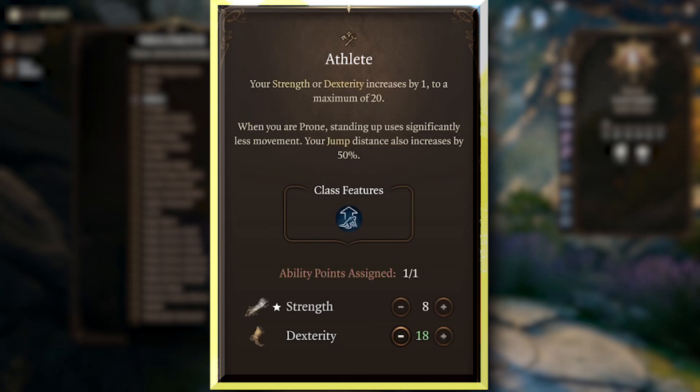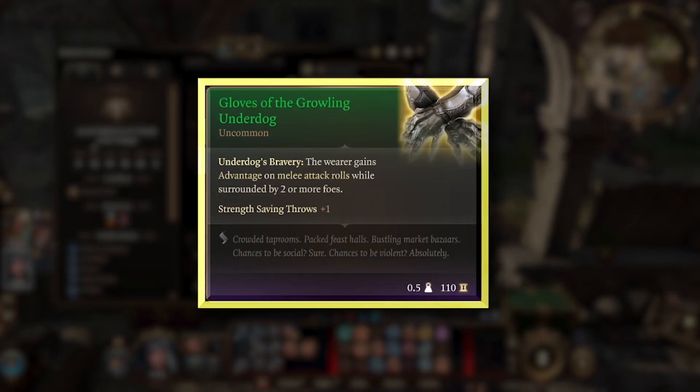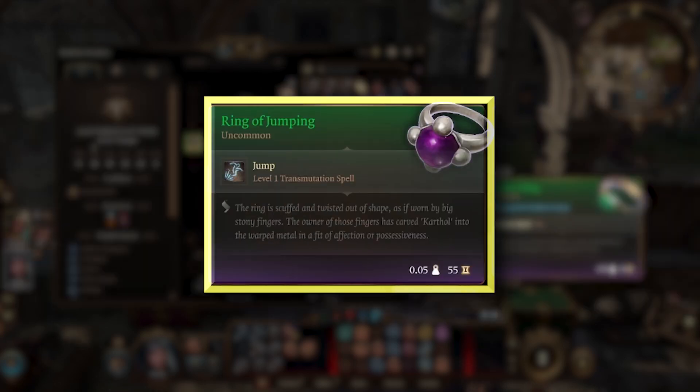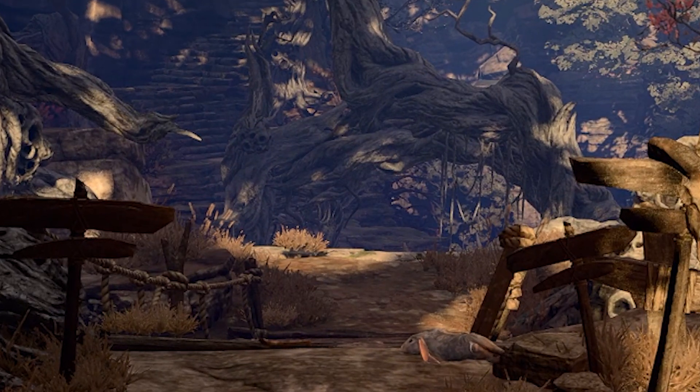Then grab Athlete to increase your Dexterity and unlock Extra Attack at level 5. Cut off Crusher's Ring for extra movement speed and loot the Gloves of the Growling Underdog from the Goblin Camp. Purchase the Ring of Jumping from Dareth Bonecloak in the Myconid Colony, then deeper down slay Nier for the Sword of Scream so you can release your legendary battle cry.